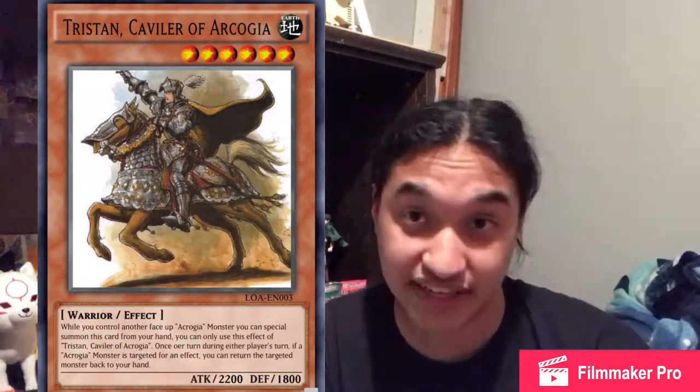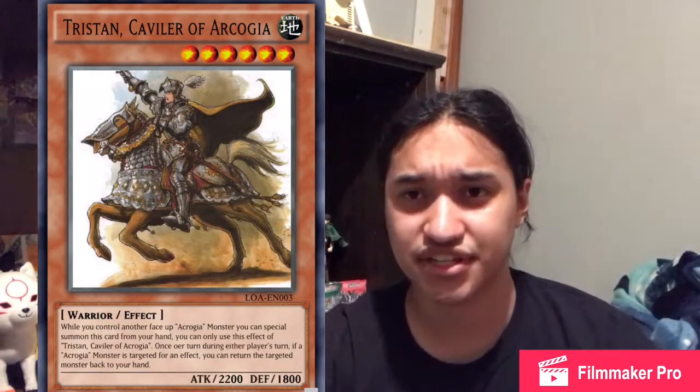Next is Tristan Cavalier of Akrogia. He's an Earth Level 6 Warrior Effect monster with 2200 attack and 1800 defense. His first effect is that while you control another face-up Akrogia monster, you can special summon this card from your hand — an instant Level 6 on the field. I kind of want this archetype to swarm, gathering the army and getting them on the field to ready your attacks and defenses.